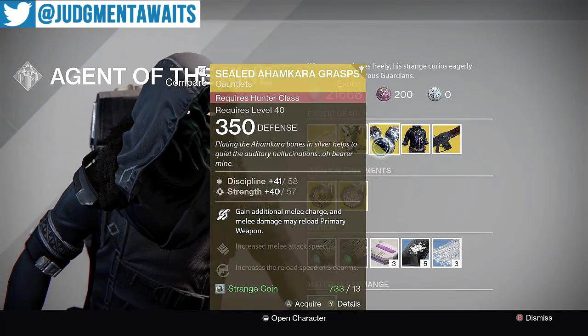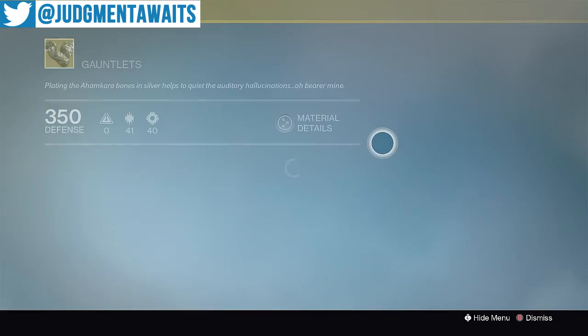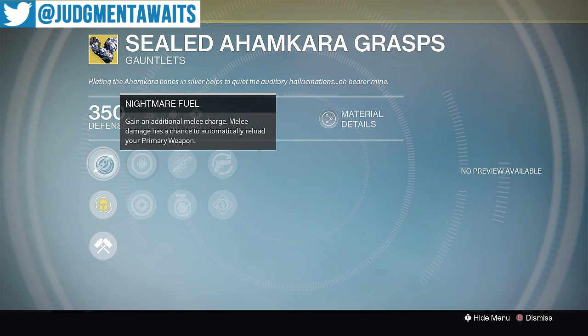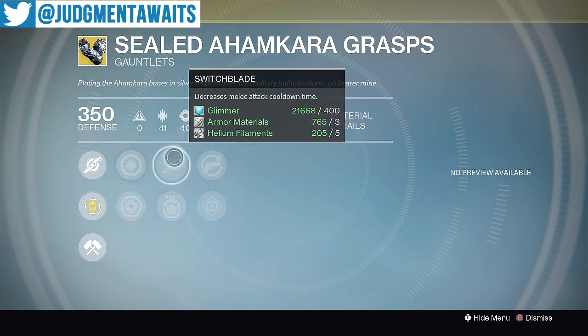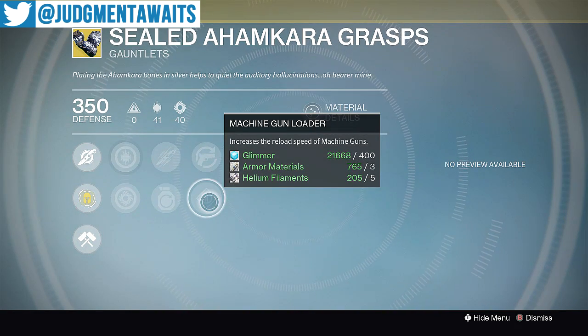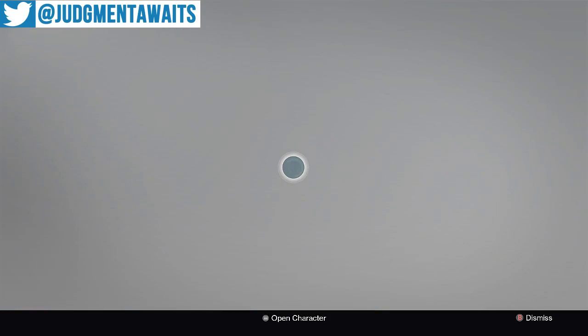I'm glad he's finally selling something cool. Got the Sealed Ahamkara Grasps for the Hunter. You get Nightmare Fuel — gain an additional melee charge — and melee damage has a chance to automatically reload your primary weapon. Immediately I'm thinking PvP, especially with Iron Banner going on right now. I'd definitely pick that up if you're a PvP player. And also if you solo a lot of stuff in PvE, it's going to come in handy getting your weapons to reload instantaneously. We've got increased discipline, increased strength, switchblade, impact induction, sidearm loader, and machine gun loader. Go ahead and pick those up.